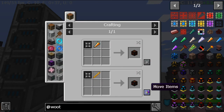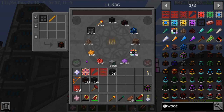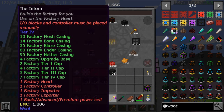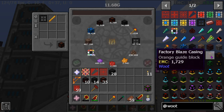Blazing — yeah, blaze rods. And then we're gonna want 35 of those. All right, let's get that crafted — 35. Ender casings — they want 60 of the ender casing.